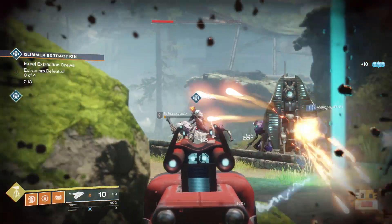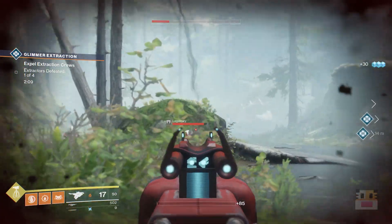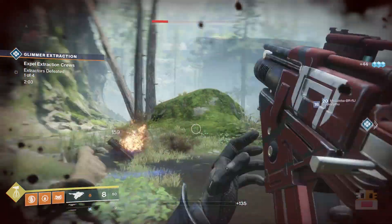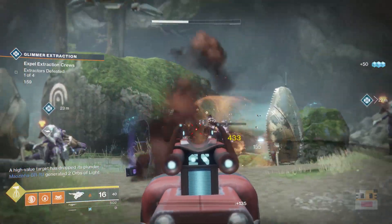Starting off, to get this weapon — it is an exotic scout rifle for the special slot — you have to get it from a random drop from a random exotic engram. It doesn't seem to be available in any other specific place. It is one of those slow fire rate, high impact scout rifles that are very effective at long range.